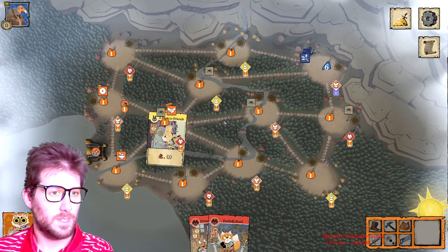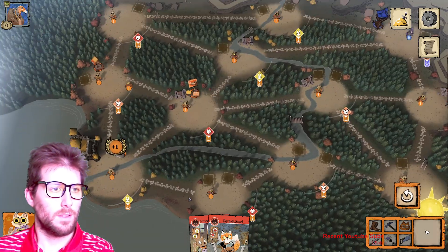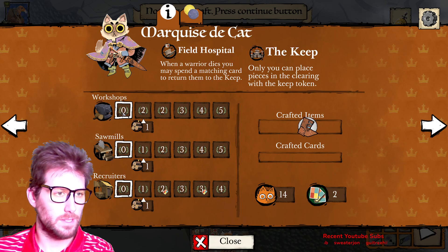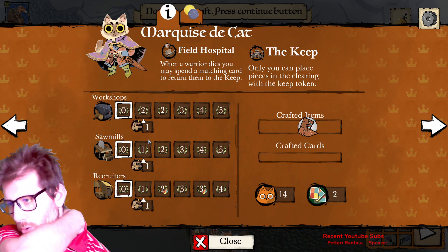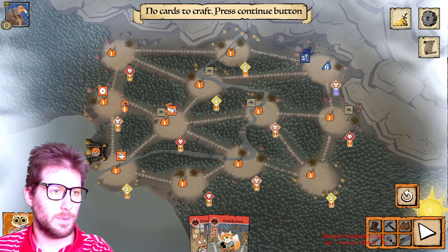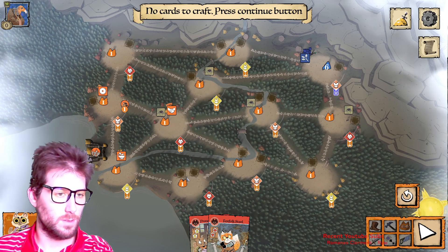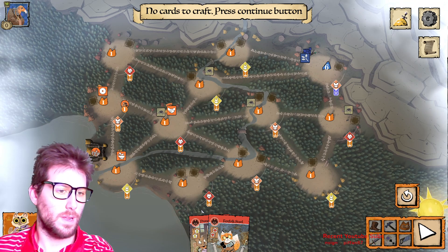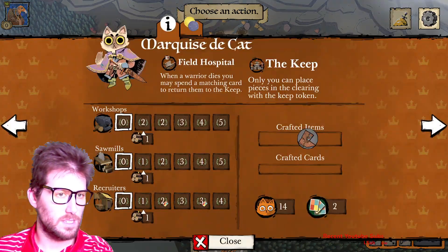We might as well craft this and get ourselves a victory point. As Marquise, you get points by building stuff — all buildings are worth victory points, so we just want to build a ton of stuff. You can only build when you own a clearing; if a different faction has more buildings or warriors there, you can't build. As long as I own the clearing and have the wood, I can build. Now I get to choose an action.